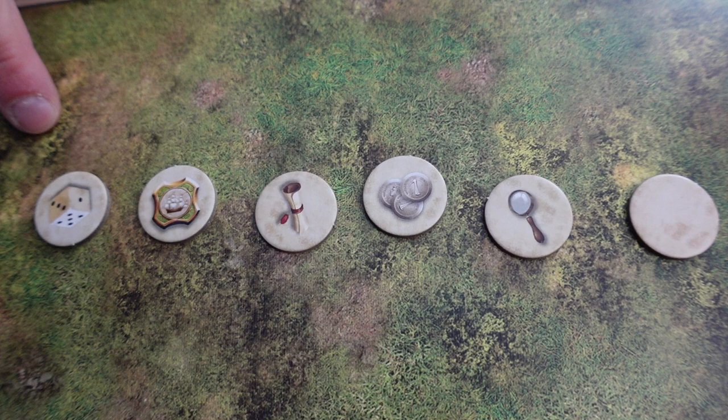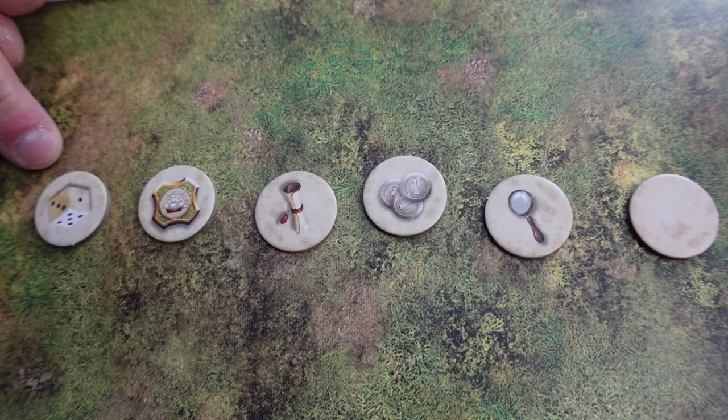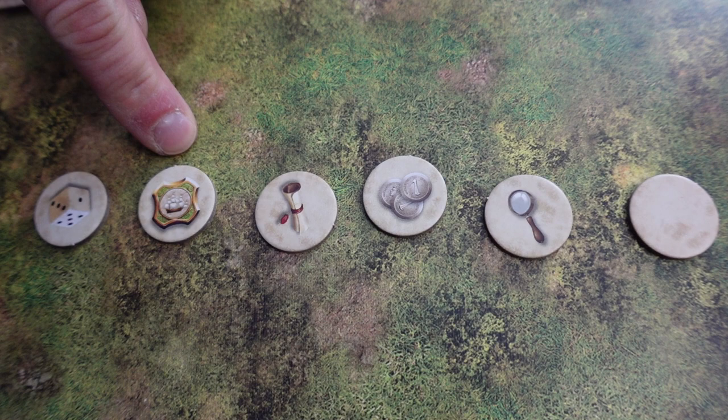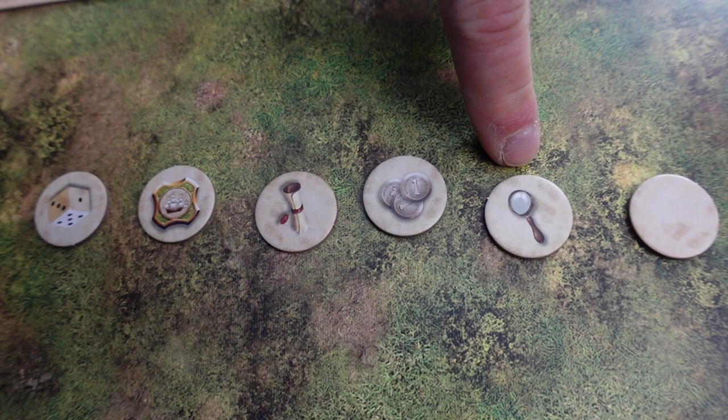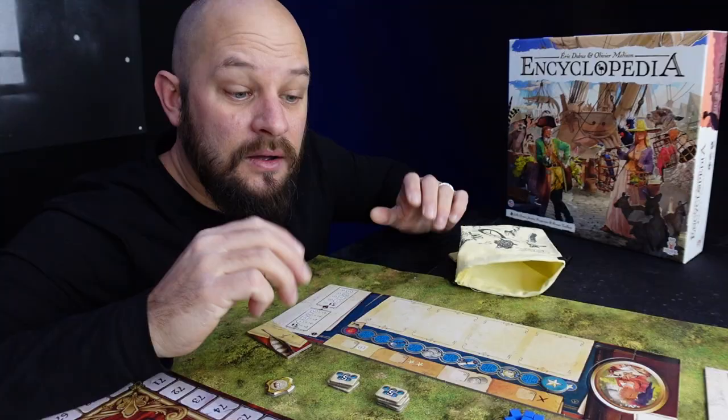Depending on which token you draw, different things will occur. If you draw the die token, each player draws one additional die for this round and must allocate two dice to the same location on their player board. If we draw the expedition token, each player gets one expedition token. If you get the scroll, starting with the first player, each player takes one expert card for free. If we get the coins token, each player gets three coins. If we get the magnifying glass, starting with the first player, each player takes one animal card for free from the available cards. And if we get the blank one, nothing happens.